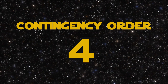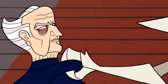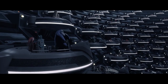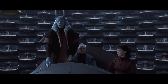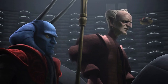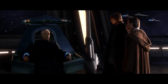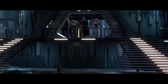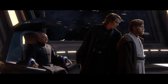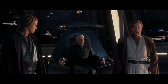To kick us off, we're starting with Order 4, which states that in the event of the Chancellor's incapacitation, overall command of the Republic's forces would fall to the Vice Chair of the Senate — which during the Clone Wars was the big blue guy that likes to yell out "Order!", the Changrian Mas Amedda. The Vice Chair would then be relieved of command once a new Chancellor or alternative Supreme Commander of the military had been selected. This order could have been executed during the opening events of Revenge of the Sith, as whilst Chancellor Palpatine was held prisoner aboard the Invisible Hand, he would have been deemed incapacitated, so Amedda would have taken control as acting Chancellor.